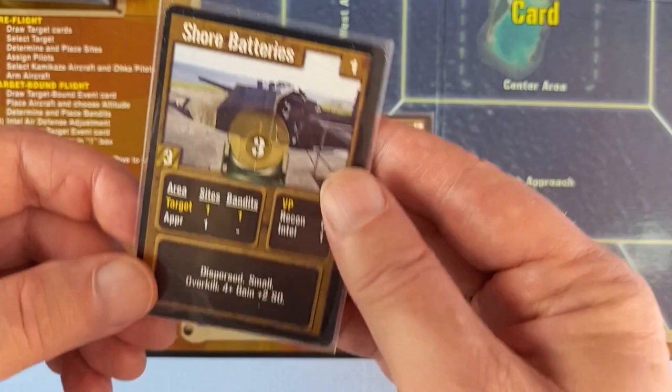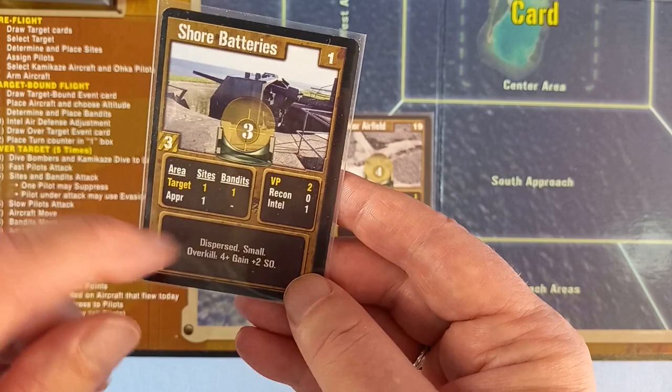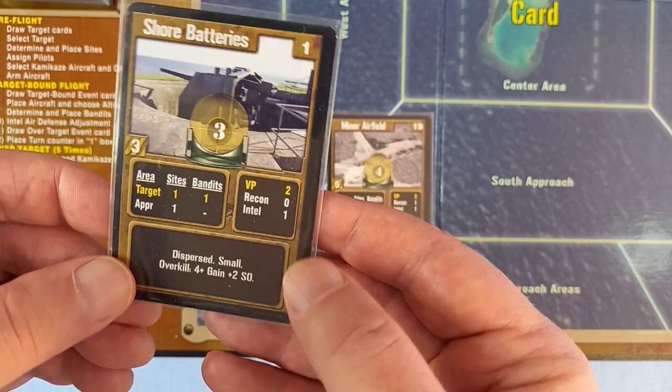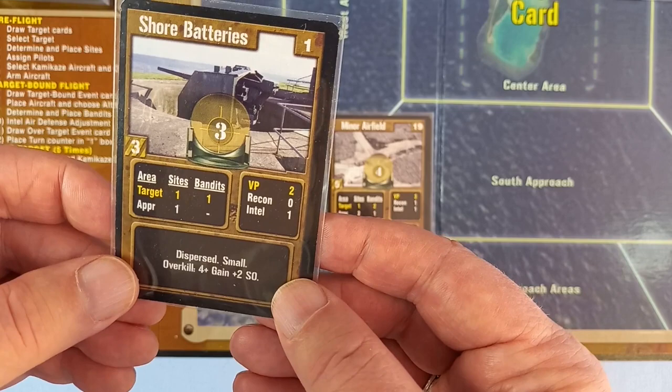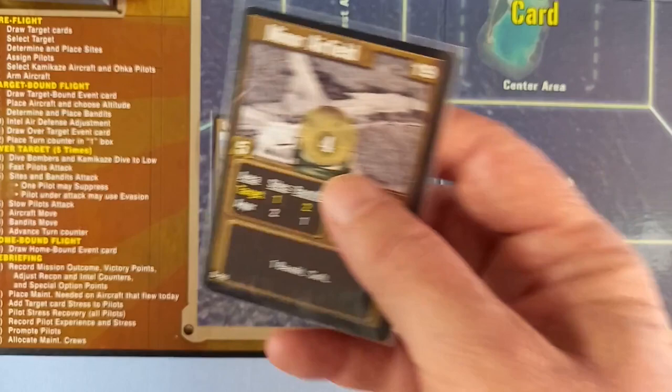Let's have a closer look and decide. Shore batteries: three hits, three aircraft, a site at the target and in each approach, a bandit in the target area, two VP, intel moving up one. Keywords: dispersed, small, and overkill — four-plus hits gain two SO points. Dispersed means each bomb can only do one hit regardless of size. Small means we take minus one from our air-to-ground rolls against the target. That's not looking good.